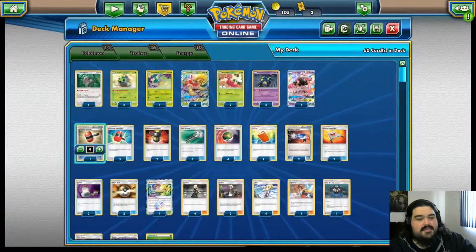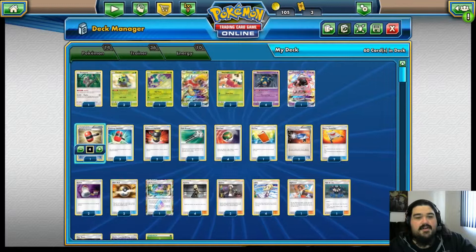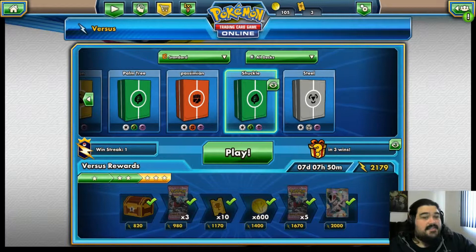We've got our Normal Draw Supporters, and then I have two XP Shares just in case, because we are not running a lot of Energies — we only have 10 Energies in the deck. Mostly because every Pokemon in here only requires one Energy to use their attack. We're going to go into Standard. Standard is a little scary now because we've got so many people running those new Team-Up cards.